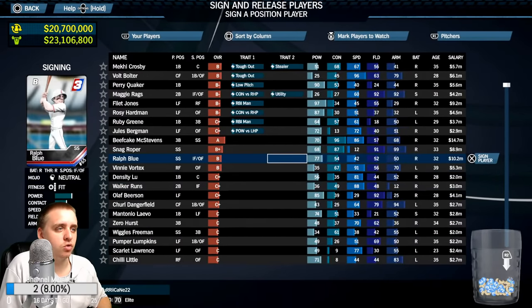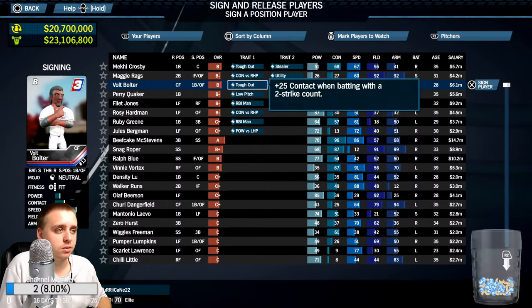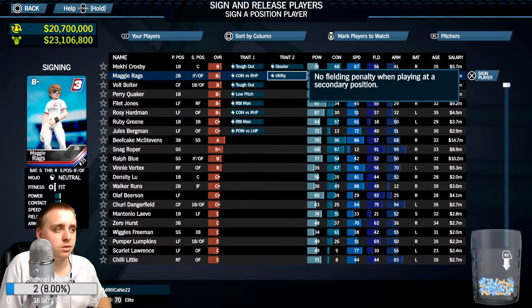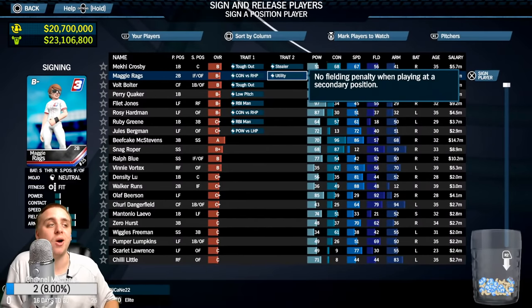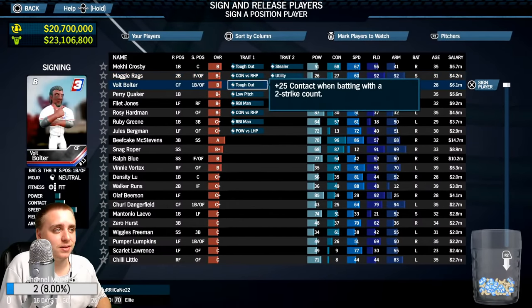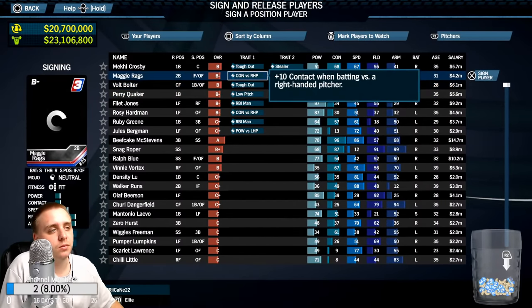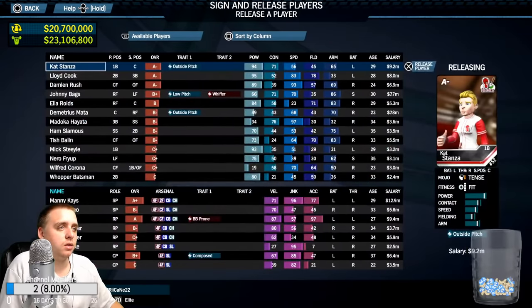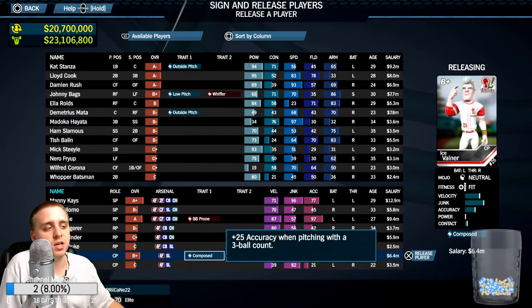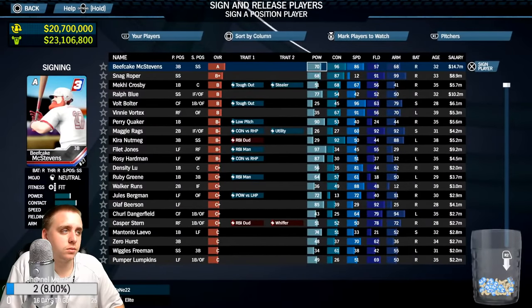Here's everybody that has traits — if you're looking for a specific role. Plus 25 contact with two strikes — that's nice. No fielding penalty when playing at a secondary position — the utility trait is really cool! They can play anything. That's the kind of player you want on your bench. What other traits do we got? Tough out, contact, RBI man, outside pitch, walk prone, Composed — plus 25 accuracy with a three-ball count — I like that. Let's sign Beefcake McStevens.